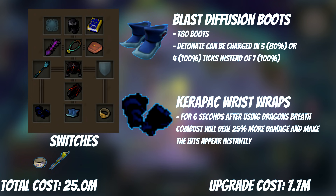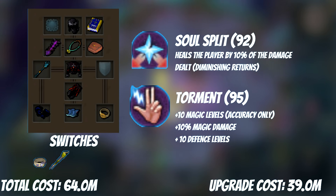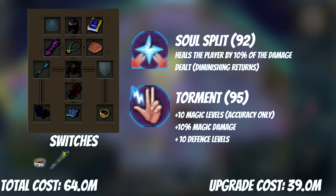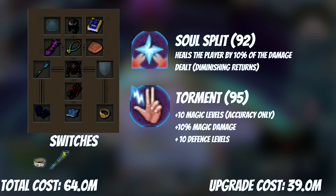You can sell your Subjugation boots and gloves as you won't need them anymore. I do want to talk about skilling here because of how important your levels actually are for your DPS. At this point you're best off dumping excess GP into skills. We're starting with Prayer, which costs about 39 mil to reach level 95 with Dragon Bones. This unlocks two prayers: at level 92 you get Soul Split, which heals you for a percentage of damage dealt.